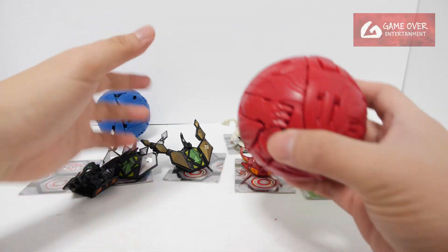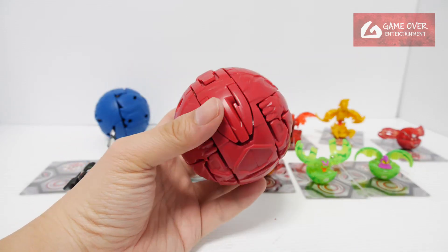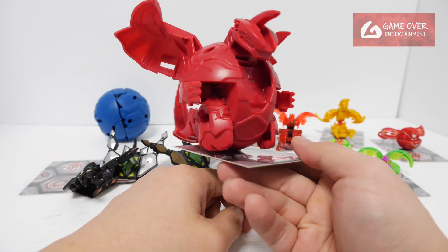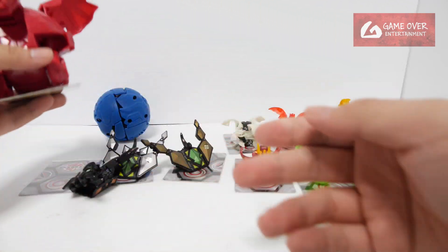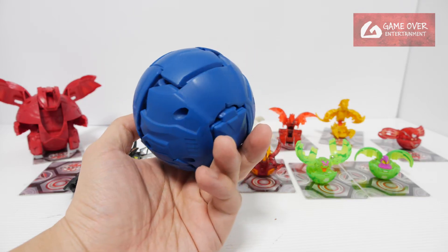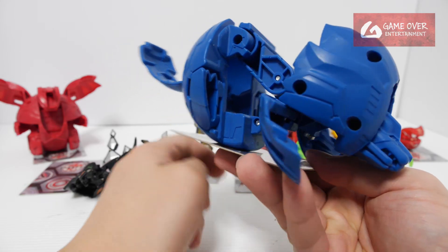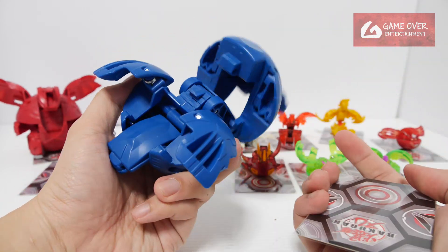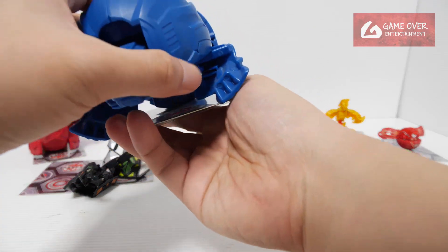I just saw this the other day — these are unpainted Dekas. I don't think they are prototypes. Dekas from Battle Planet. This is Dragonoid — it's totally unpainted, but it looks cool without any paint. This is Hydras, also from Battle Planet. No markings, no paint — I believe they just haven't been painted yet, which is quite cool.